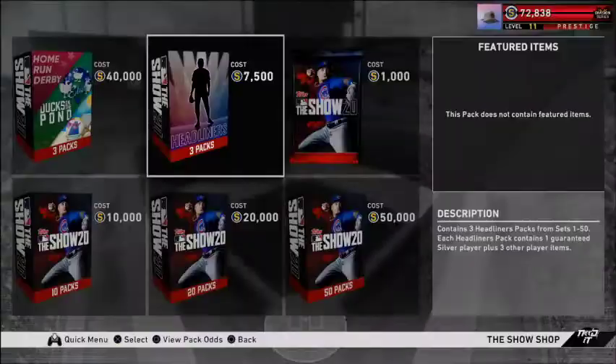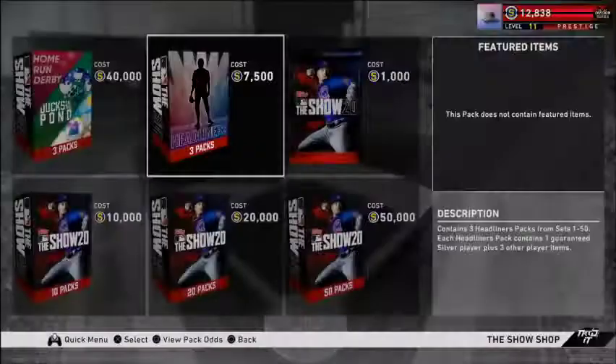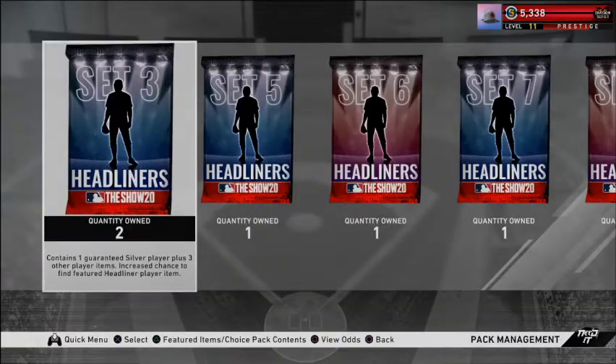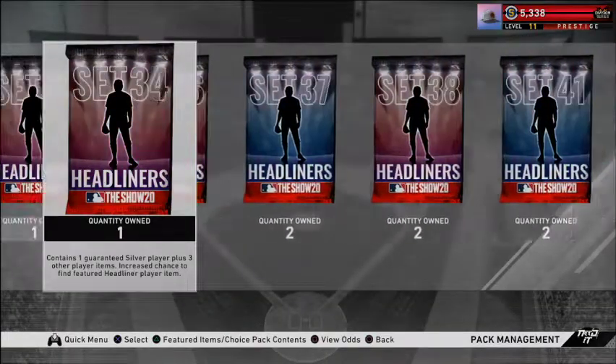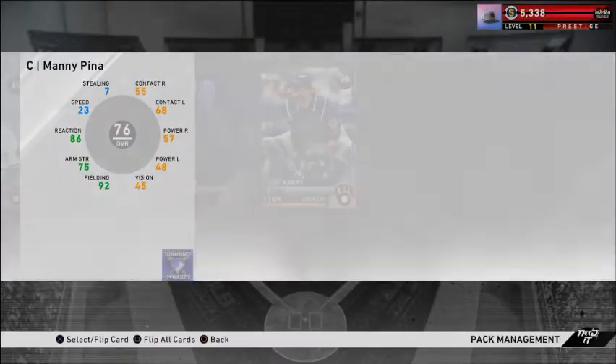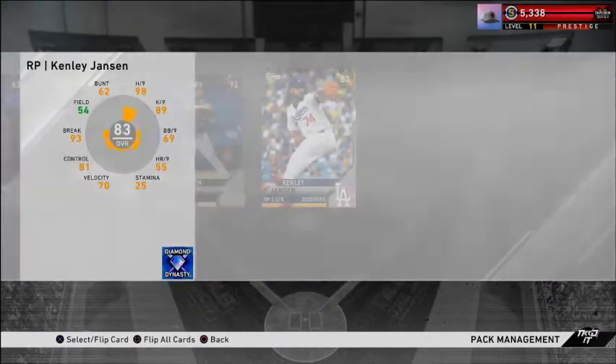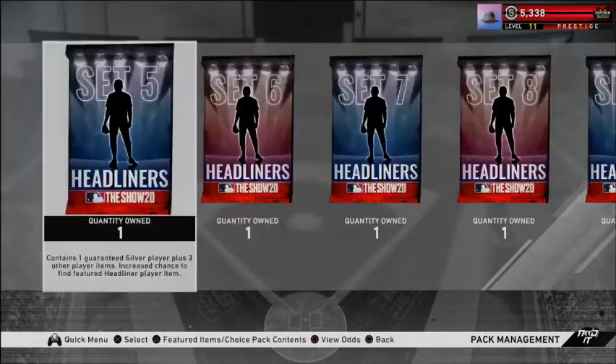To celebrate, let's open some packs. We can just farm these stubs back up if we wanted to. We've got a whole bunch of headliners lined up — start ripping through them. Hopefully we can pull one of the headliner cards. I doubt we do, but we'll see what happens.